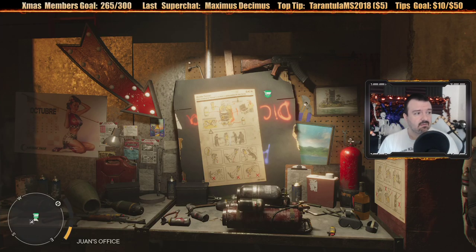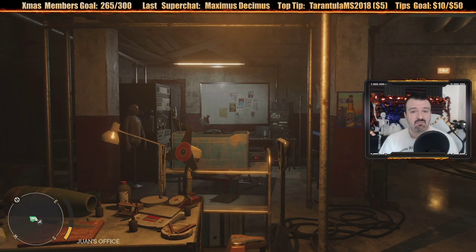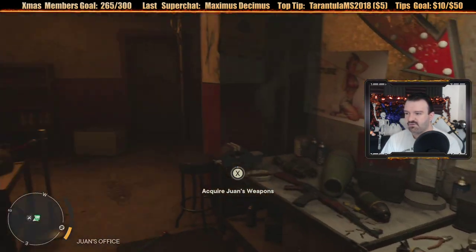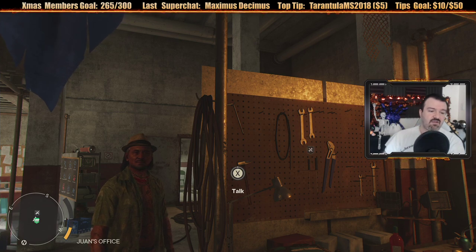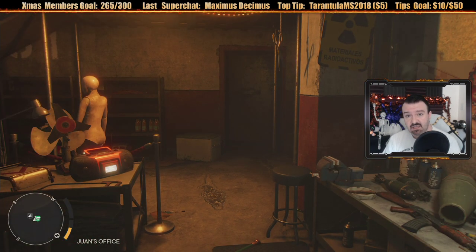Welcome back to Far Cry 6. Last time we completed the second major area of the game, the Maximas Gorillas. Now we're going to head back here to do some upgrades - I want to upgrade my Supremo, and also upgrade my regular weapons. We found a composite bow that we can now modify, and I want to see if I can mod it to do better than the special bow I've been using. Then we'll head to the third major area of the game.